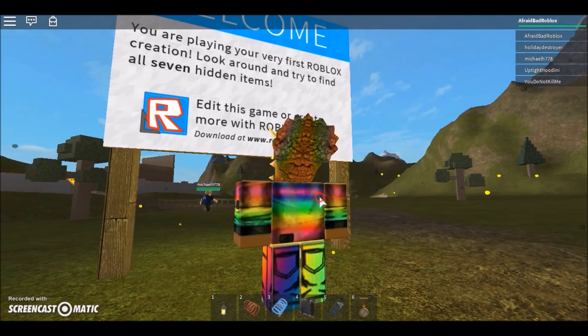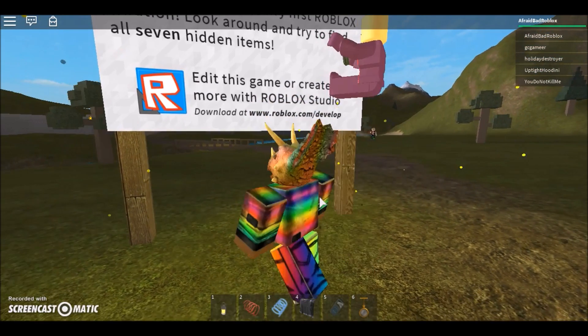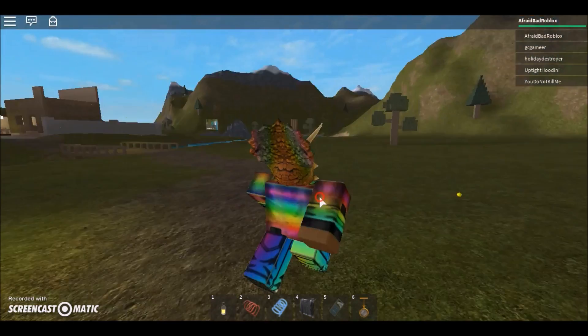It says: Welcome. You are playing your very first Roblox creation. Look around and try to find all 7 Hidden Items. Edit this game or create more with Roblox Studio. We already know Roblox Studio is what you use.